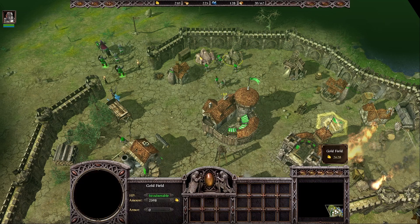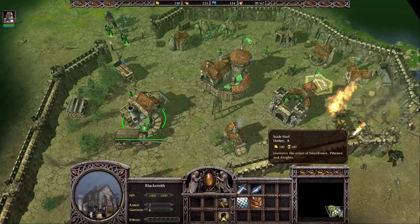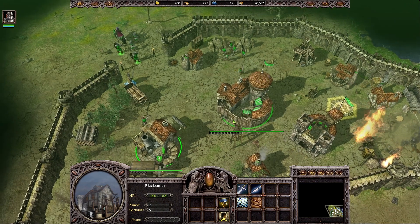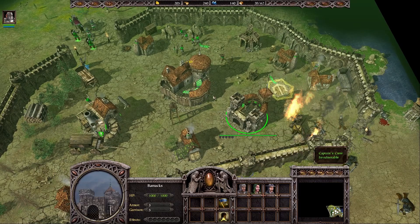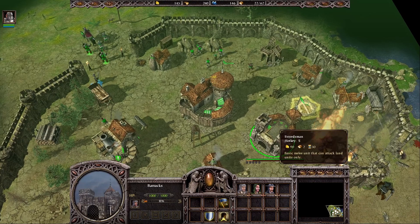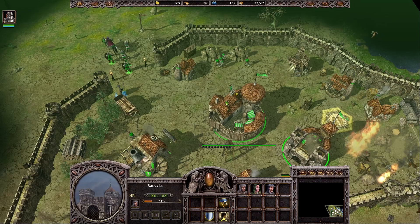I'll just have 6 on gold, 1 on gems, and 1 on wood. We also have a blacksmith with one upgrade each for armor and damage for melee and ranged units, so we can upgrade that. As you can see we can create 3 baseline units in the barracks: swordsmen, crossbowmen, and pikemen. This is just a normal Empire race.